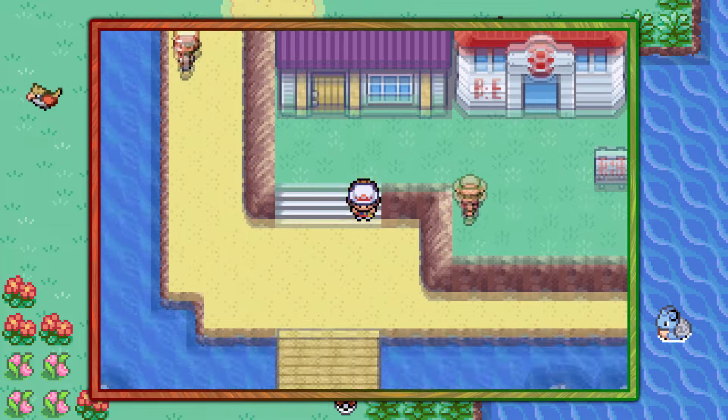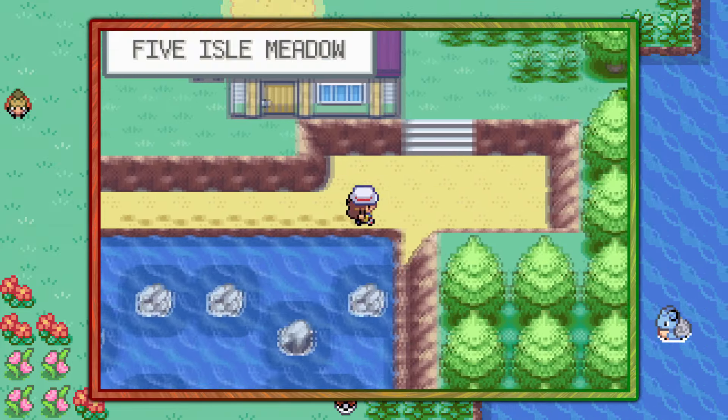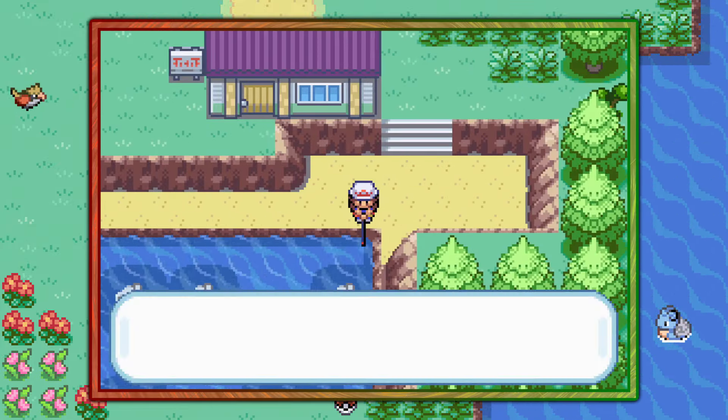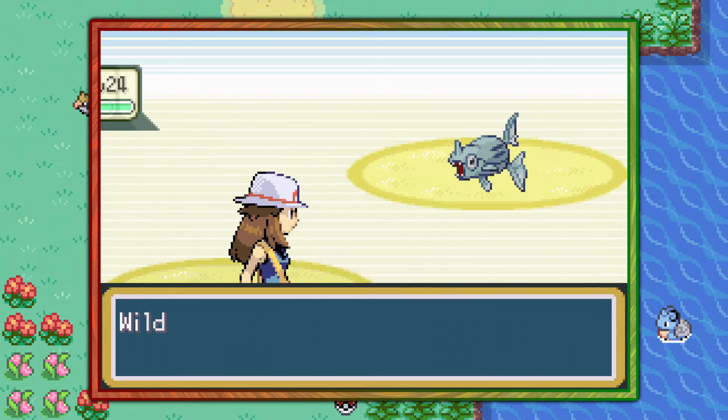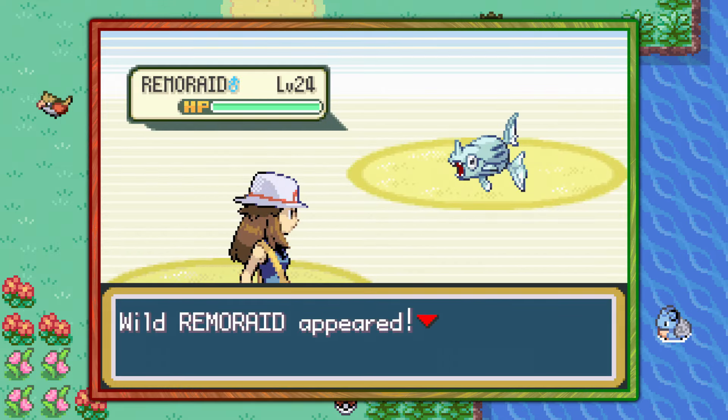From the Pokémon Center, make your way onto the beach and follow this skinny pathway to the right. In this specific corner tile of water — specifically that corner tile only — use your Super Rod and you have a nice 40% chance of finding Remoraid here.